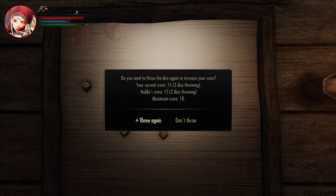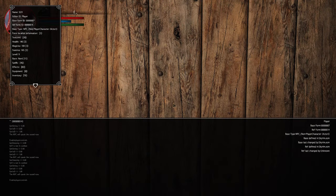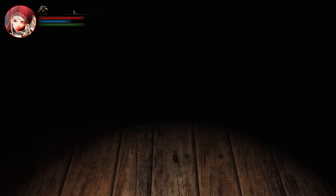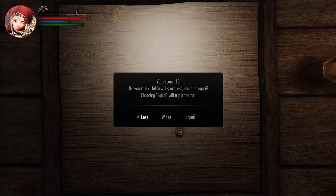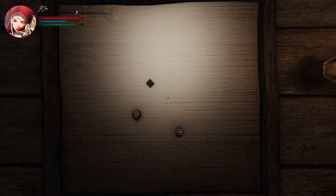Originally, Tavern Games wasn't compatible with Alternate Conversation Camera. However, it's been reported that you can enable it by opening the console and typing 'Enable Player Controls' after the game has started during the Tavern game. Keep this in mind if you want to use them together.